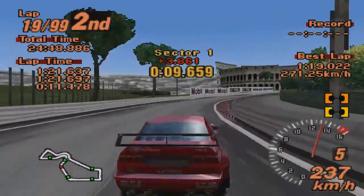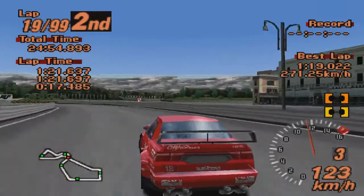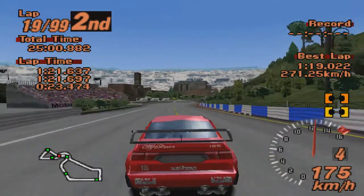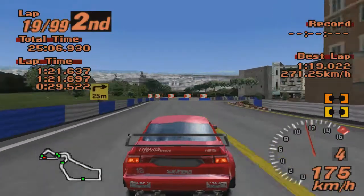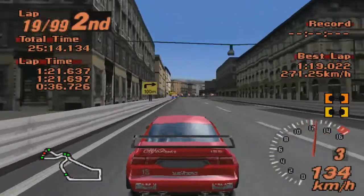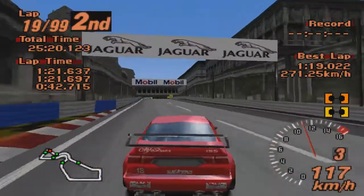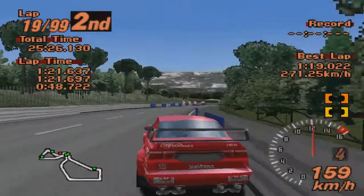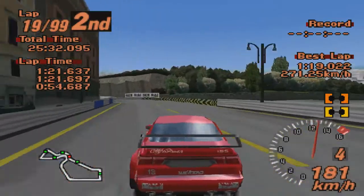Lap 19, 3.8 seconds — look, we even managed to get a little closer to GT1, but that's already the last effort, to be honest. Now, as I said, our Alfa has developed noticeable understeer — quite serious. Any small mistake, like braking too late just now, immediately gives GT1 the chance to pull away.